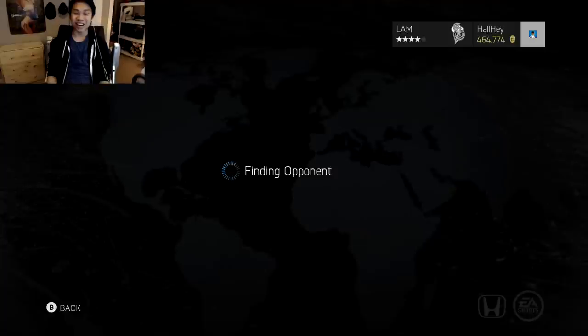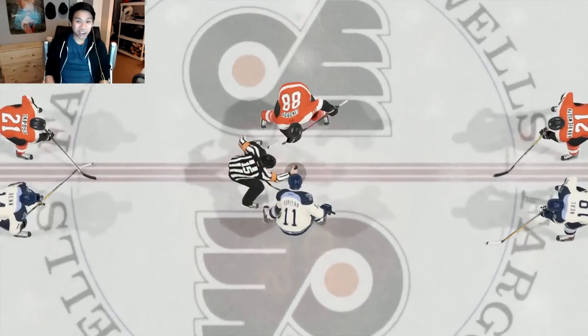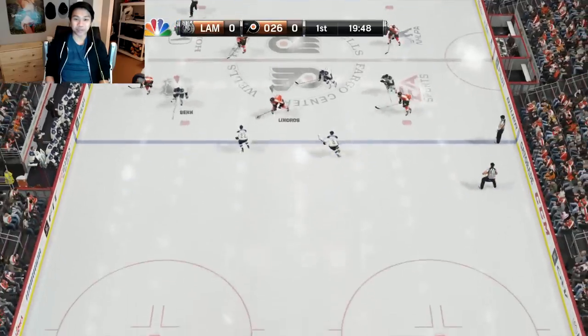There's an inside joke from the last episode about Carey Linden — check that out via the link in the description. Alright, we're starting this game up. The opponent has Akposo, Lindros, and someone on the left side I can't see in time.